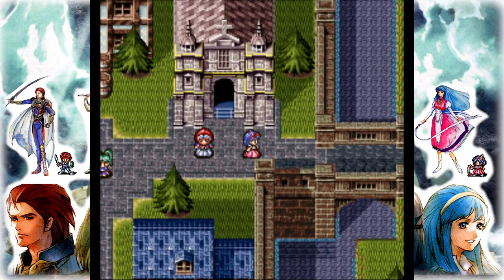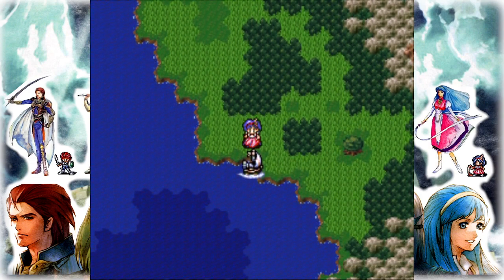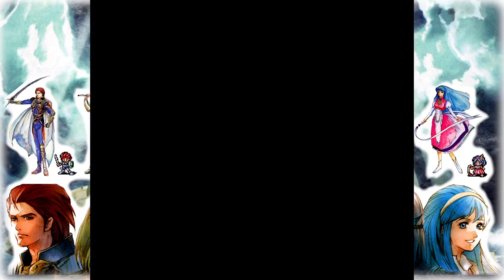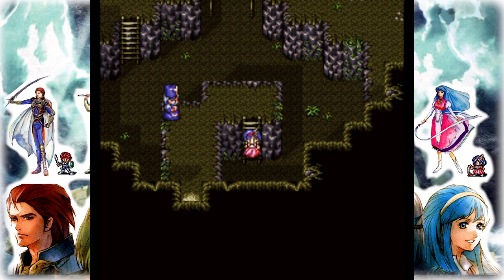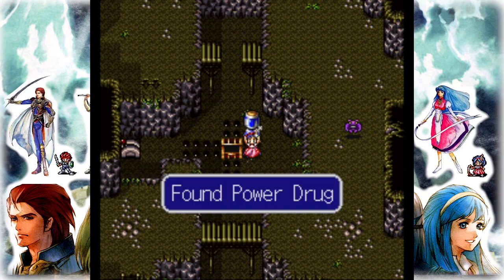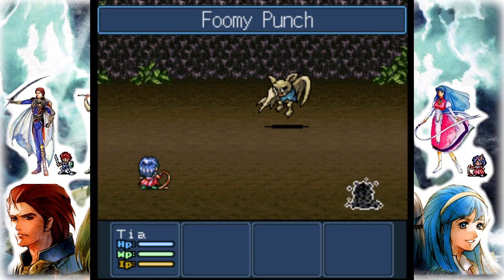Got a couple levels — I might be able to kill those followers now. A little bit of extra armor would be nice too. Fourth cave — let's see what we got here. This is where we can get plenty of treasure and some power drugs.